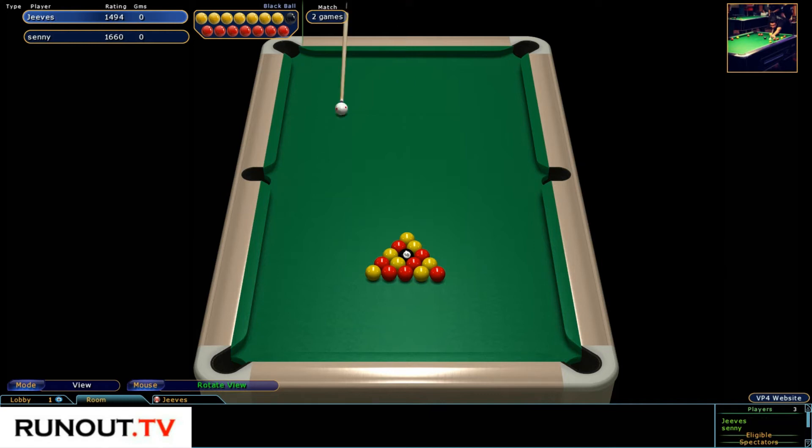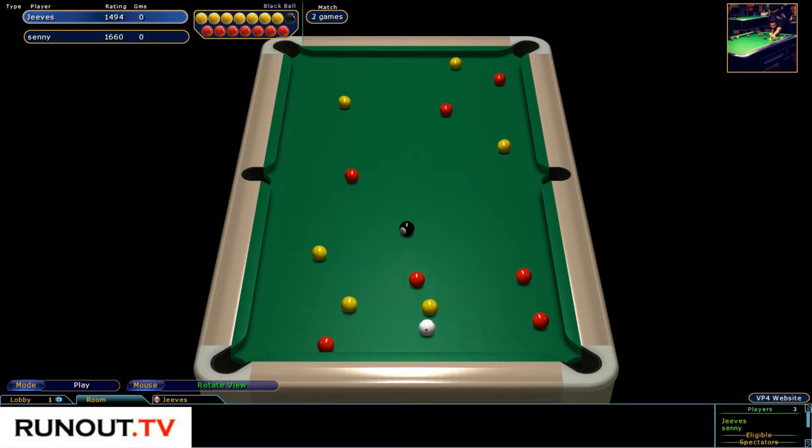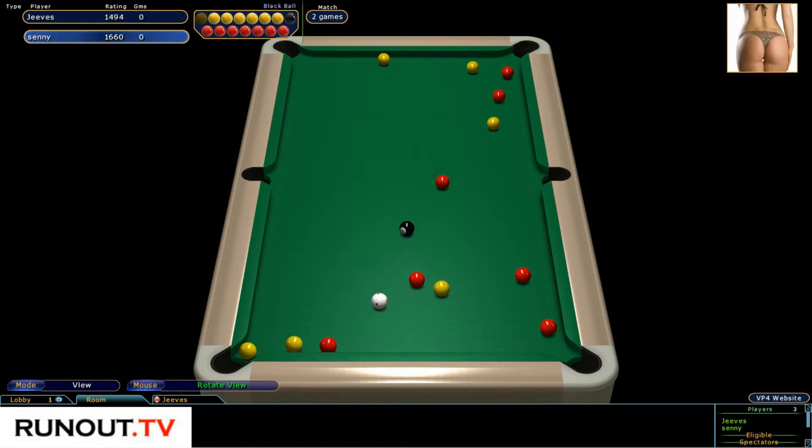Hello everyone, welcome to runout.tv. This is a match between Jeeves and Senni. We're playing black ball rules and it's a race to two. Yellow ball has been potted and the yellow balls are in play, but that yellow just down from those two reds makes that color particularly difficult. I think it's still an open table.